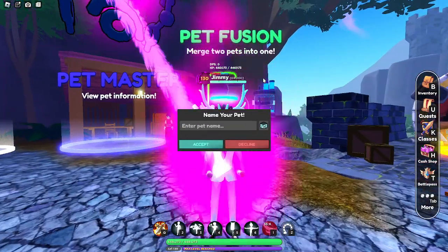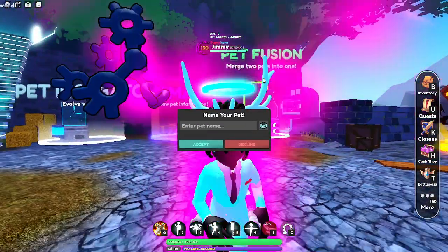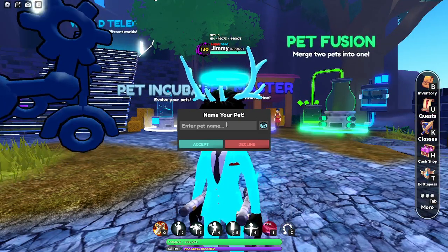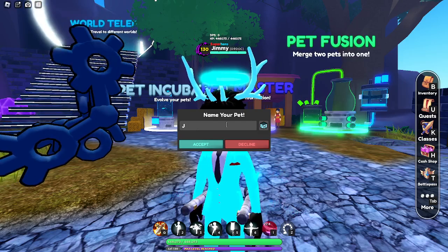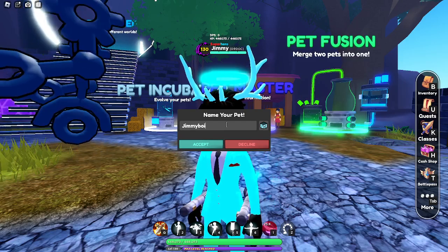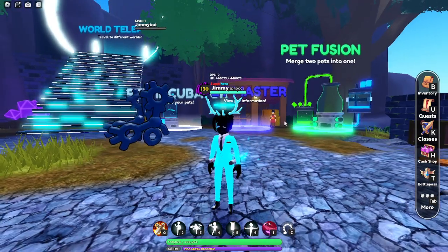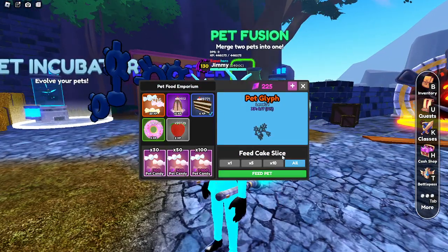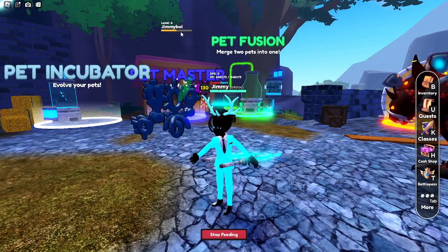And also it has a free reset name for your pet — just like that, you can put whatever name you want, like 'Jimmy Boy.' There you go. And then you can feed it until you get to level 130.